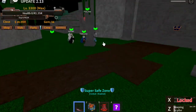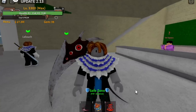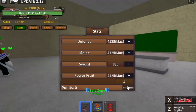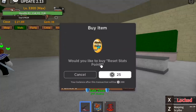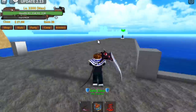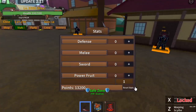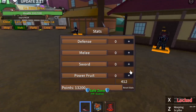Let's return back to our spawn point and do a showcase of the skills. We only have 825 on the stats, so I think we need to reset it. We're gonna reset it using Gems — we have 39 so far. We are going to head back to Floresca, go straight and talk to Drago. For those who don't know, you can reset your stats here using 25 Gems.